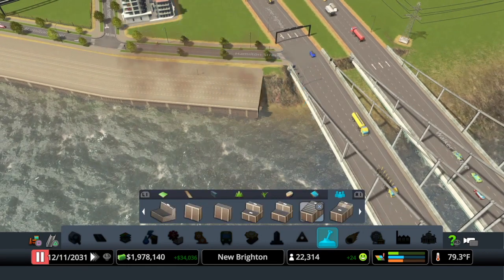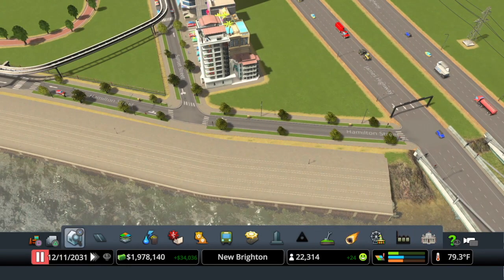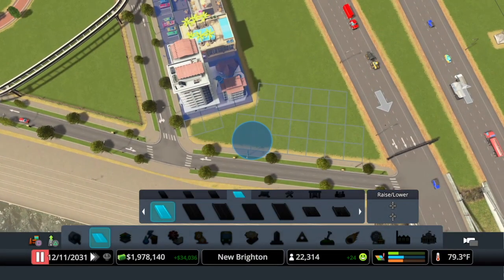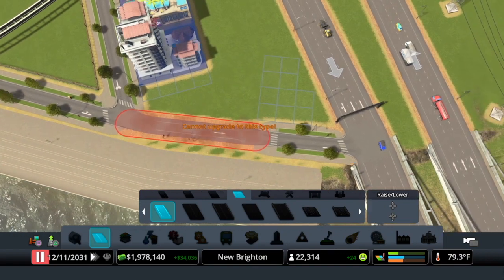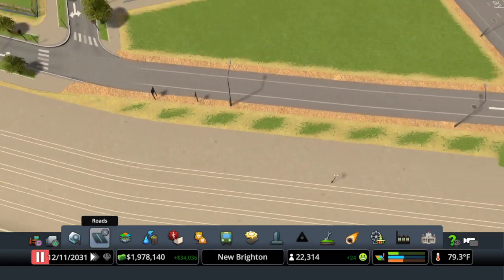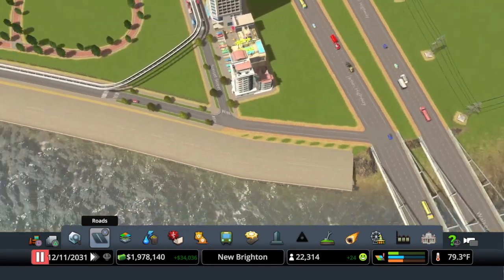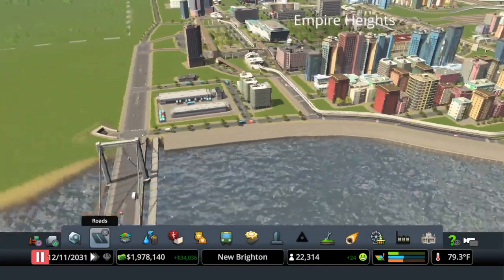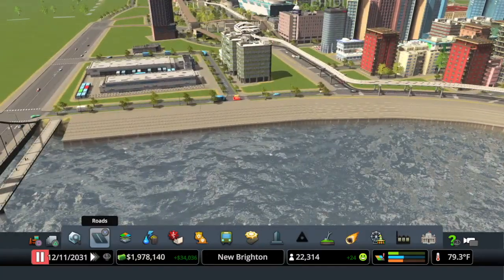There we go — we'll switch that back over to the highway exit and upgrade that to the ramp. It is going in the right direction now. We did get that little bit there but I'm not too worried about it. Let's take an overview of our quay here and as you can see it looks pretty good.